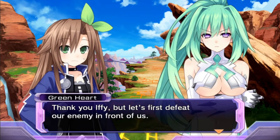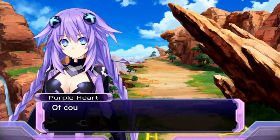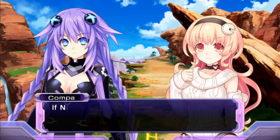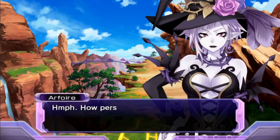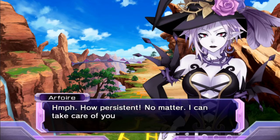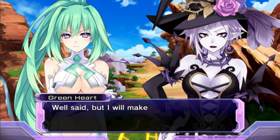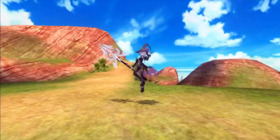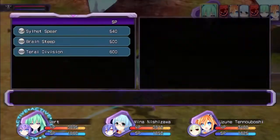So this is Lady Vert in HDD? How pretty — no, beautiful! Thank you, Iffy! Let's first defeat our enemy in front of us! Neptune! Kappa! Can you both still stand? Of course — I won't be beaten that easily! If Nap Nap is going to stand, I'll stand too! How persistent! No matter — I could take care of you all! Well said! But I won't make you regret your decision! I will not hold back! Are you ready? I mean, we kicked your ass normally last time, but sure!